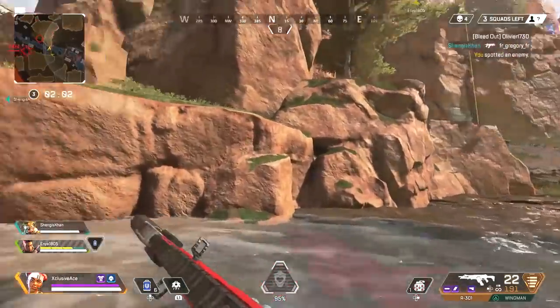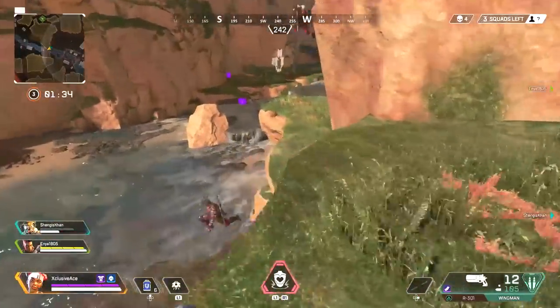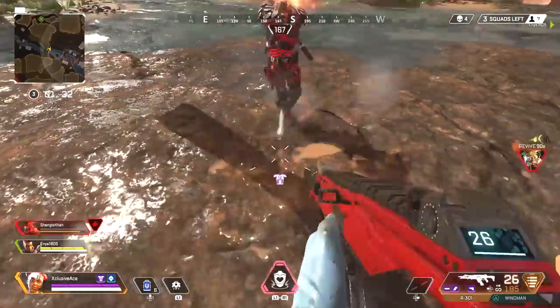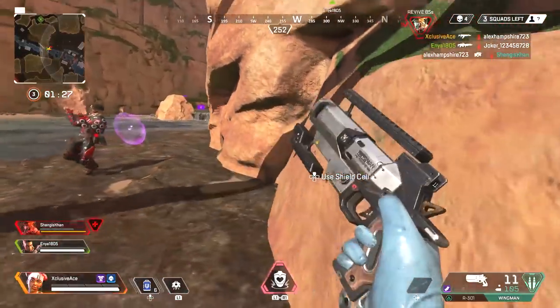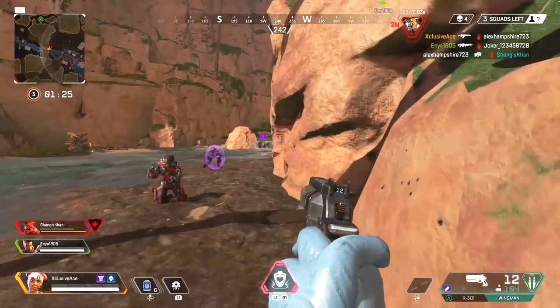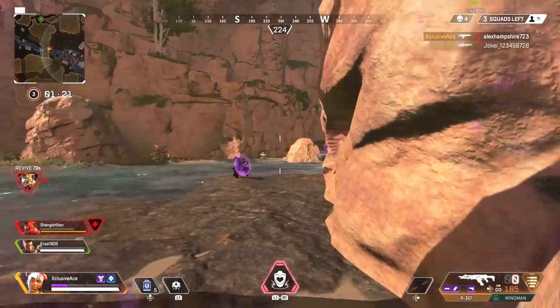On that same note, if you find yourself in a fight that has been getting stagnant and going on for quite a long time, always be aware of a third team coming in. Don't get tunnel vision on the enemies you've been trading shots with — always take a quick look around to see if another team is approaching, because these situations are probably the most dangerous to be in.